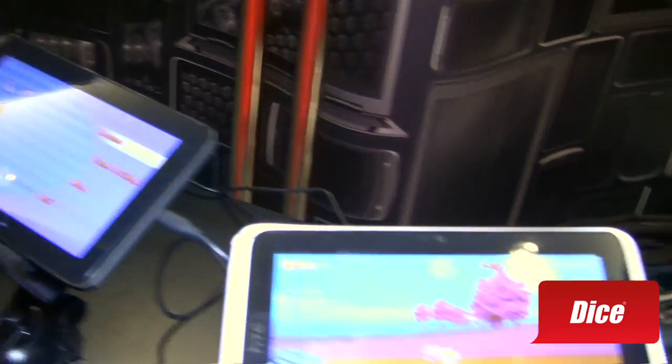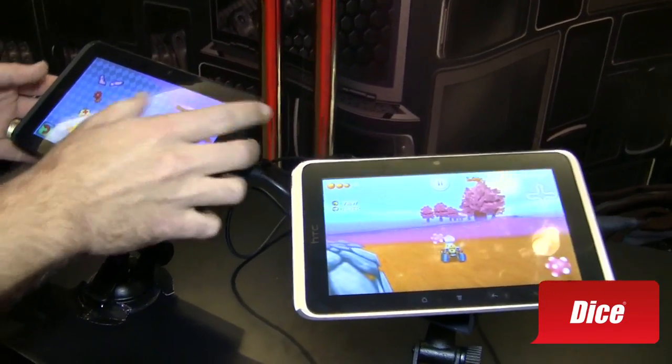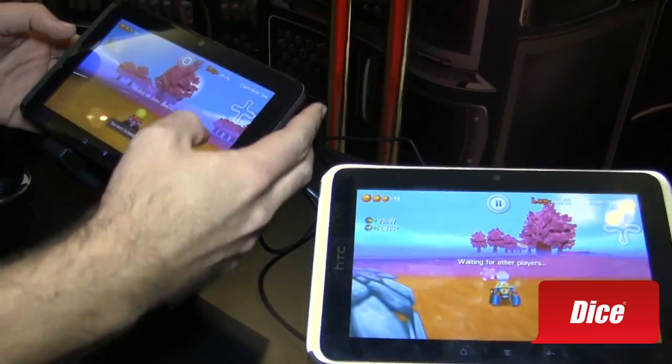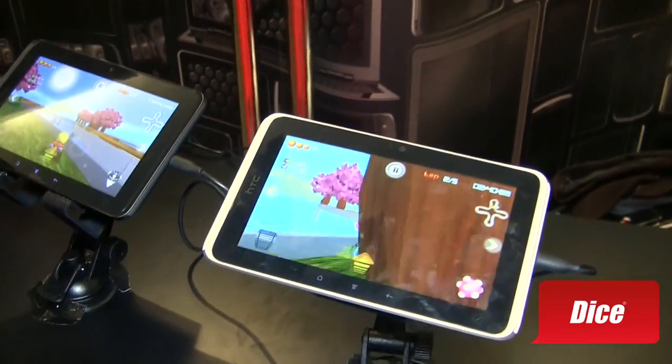We've got a couple demos here, but the one I'm going to show you is called Pac-Man Race Car by Namco. It's using AllJoyn to handle its multiplayer experience. I already have a game established here. I'm going to go ahead and resume it, and you'll see it start up here with both devices. We can play this multiplayer interaction all locally through Wi-Fi or Bluetooth.